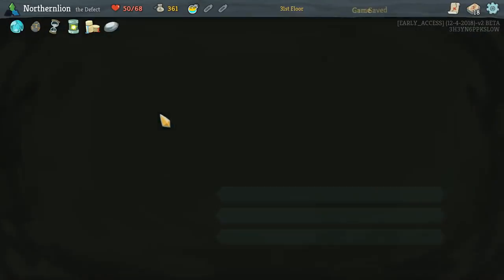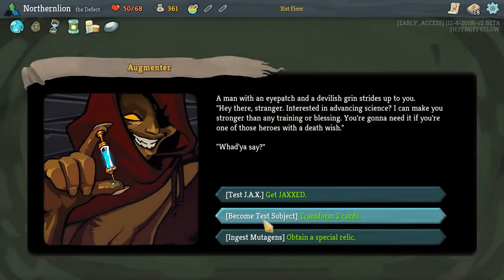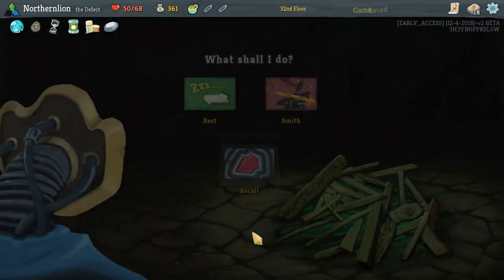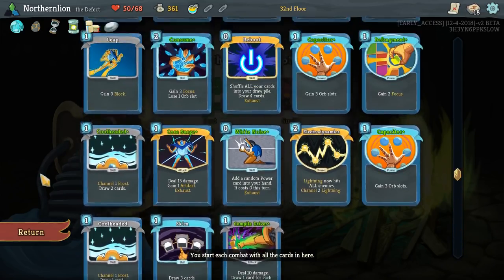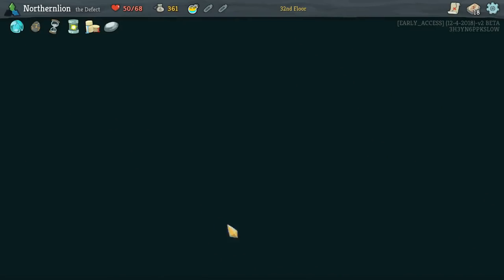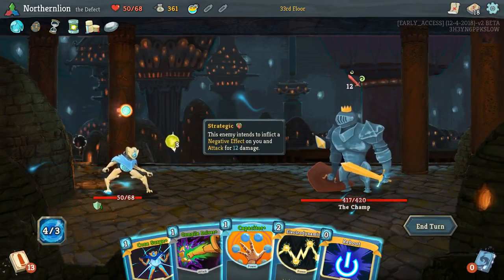I think we super want more Frost Orbs. I definitely believe in the power of the Special Relic — transforming two cards. Let's get weird. I'm going to transform our Strike and a Defend. We got Skim and Compile Driver, both of which I could reasonably get down with. I'm going to Recall here because I don't think I have an amazing upgrade target, but I don't want to rest and I don't want to get nothing.